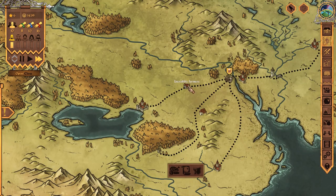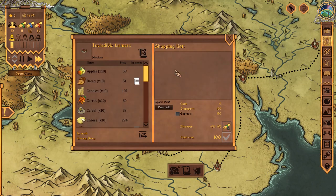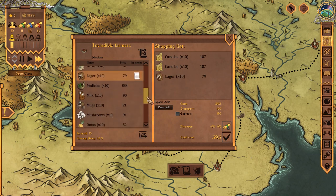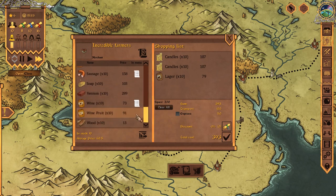That definitely ups my need to get some candles in stock. They're not cheap, but I'm going to need them. Get a couple of those. What else while I'm here? Maybe some lager. Sure, get one of those. Just stock up on booze, basically. I mean, it is a bar, after all.